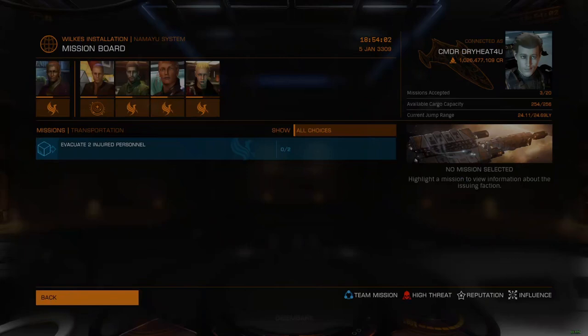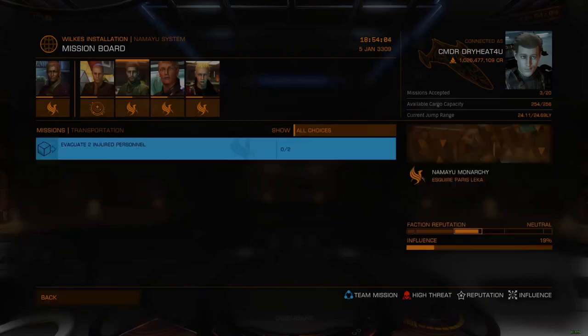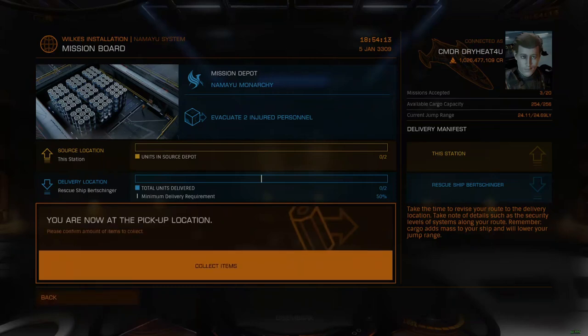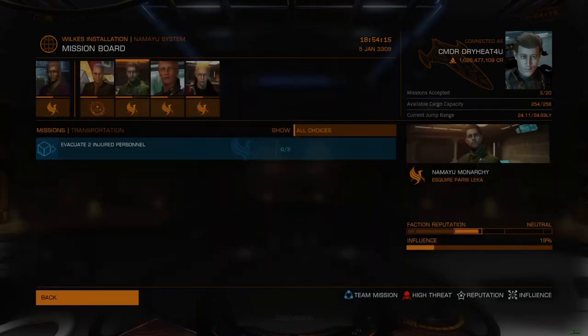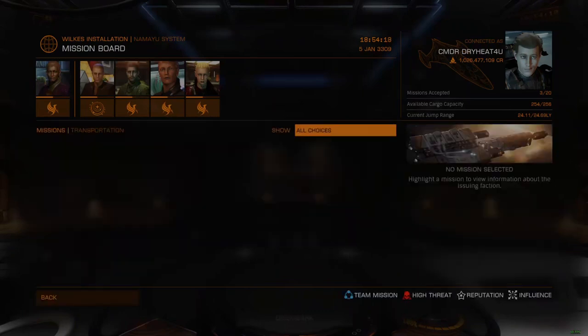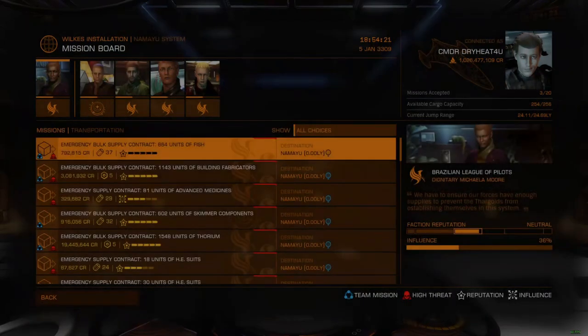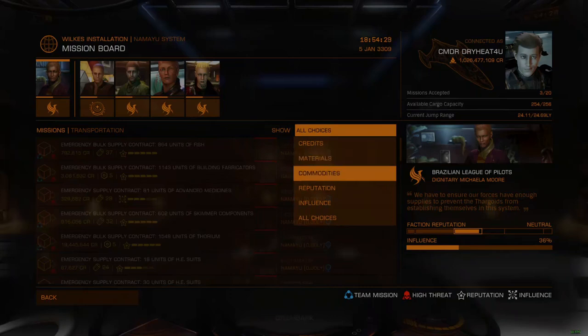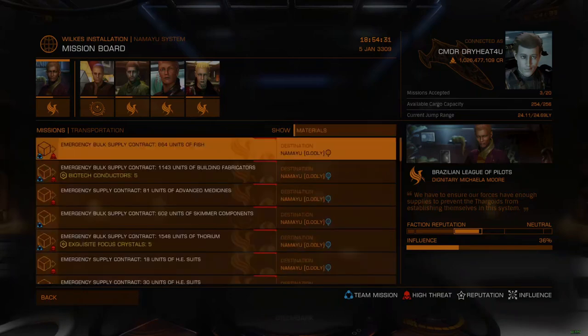Injured personnel missions are interesting, as they've never been seen before, but use the haulage contract template. The missions are identical to any other haulage-based mission, but instead of a commodity, pilots are supplied with occupied escape pods to transport to a designated rescue ship. These pods take up cargo space and are treated like commodities, but with generally small volumes per contract. I rarely saw an injured personnel mission exceed 10 pods per transaction.